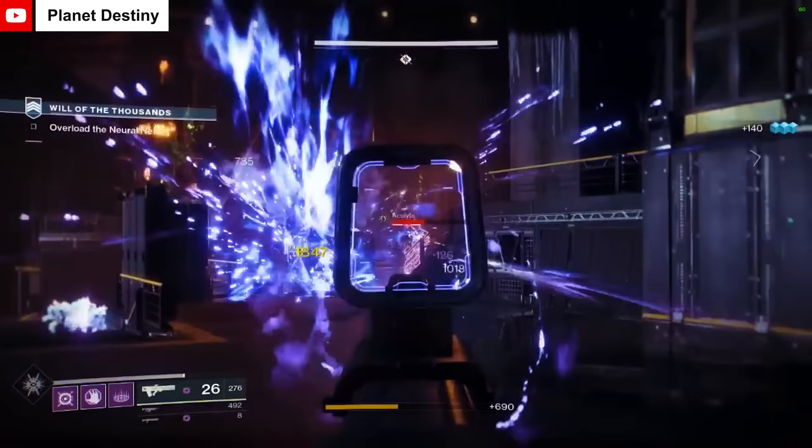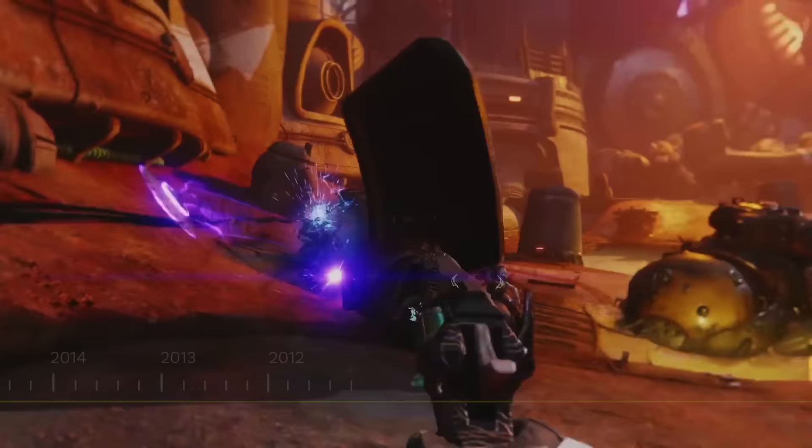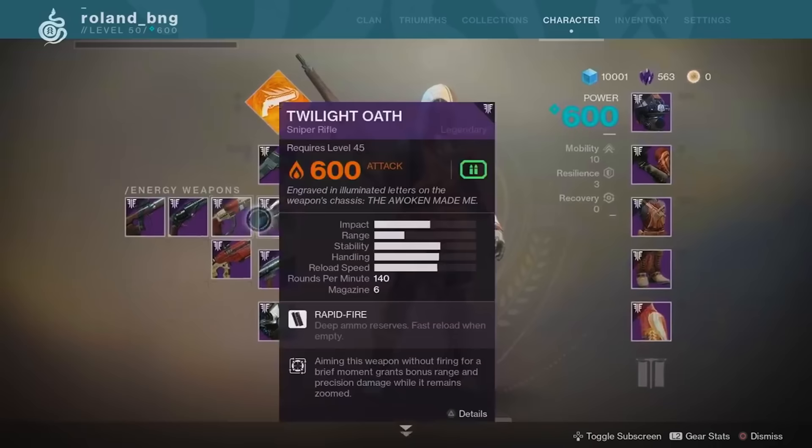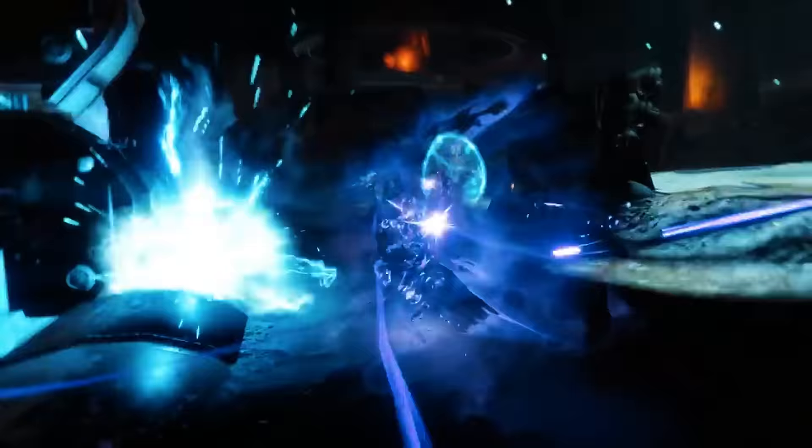Forsaken launched on September 4th, 2018, and it changed the landscape of Destiny 2 forever. Random rolls on weapons returned, special weapons were back, and we had one of the best eras of the game that we would ever experience.